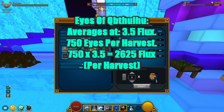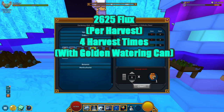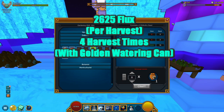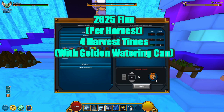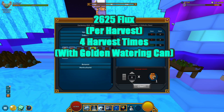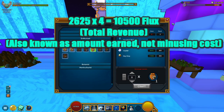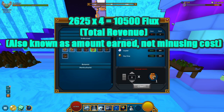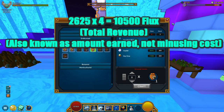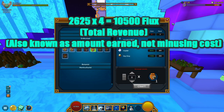With that out of the way, we know we will be able to harvest these Eyes of Cubic Loose a total of four times if you are using the golden watering can — don't worry, we will include the cost of the golden watering can later in this video. So we take 2,625 flux and multiply by four — four being the number of harvests — and that puts us at a total of 10,500 flux revenue. Revenue is the total amount you will earn from this one seed.